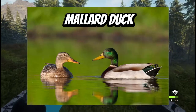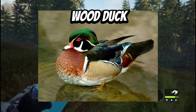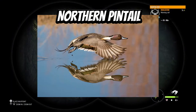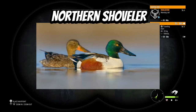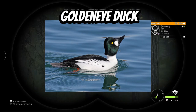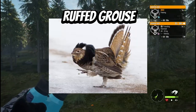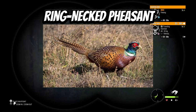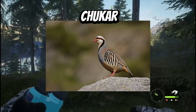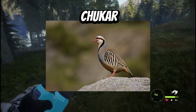The waterfowl and upland species include Mallard Duck, Wood Duck, Green-Winged Teal, Blue-Winged Teal, Northern Pintail, Gadwall, Northern Shoveler, American Black Duck, Goldeneye Duck, Canada Goose, Ruffed Grouse, Ring-Necked Pheasant, Northern Bobwhite Quail, and Chukar — a bird species that has been introduced into that area.